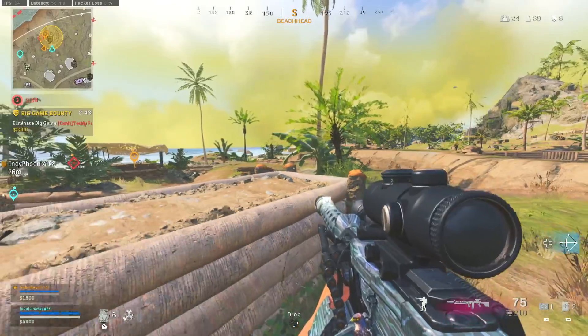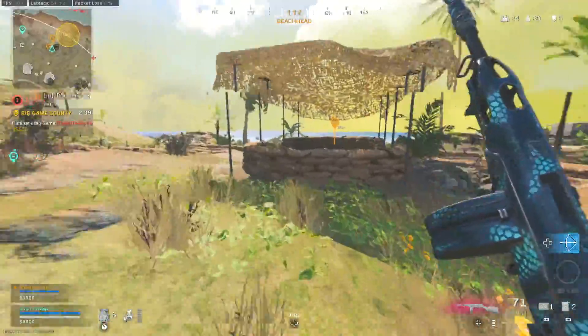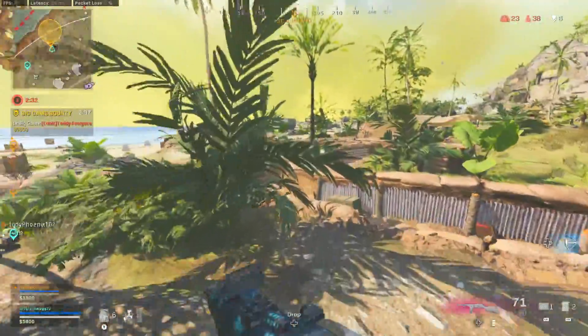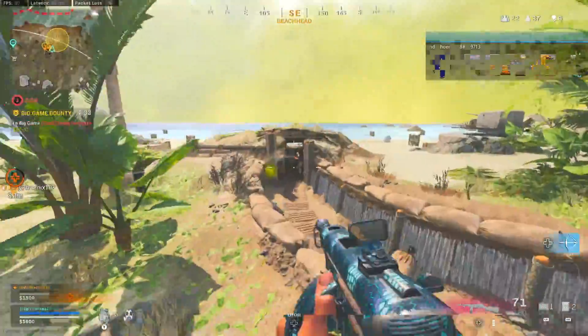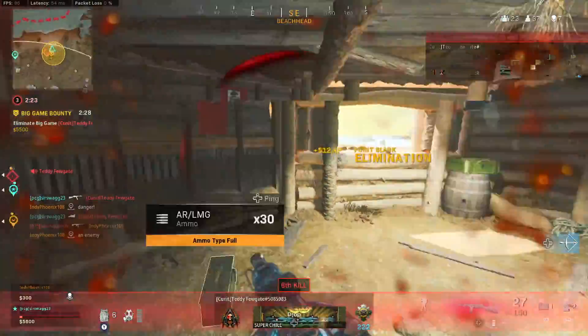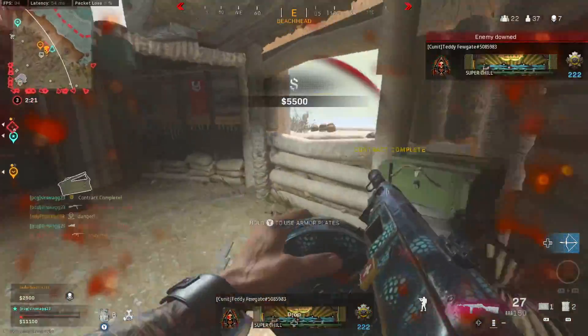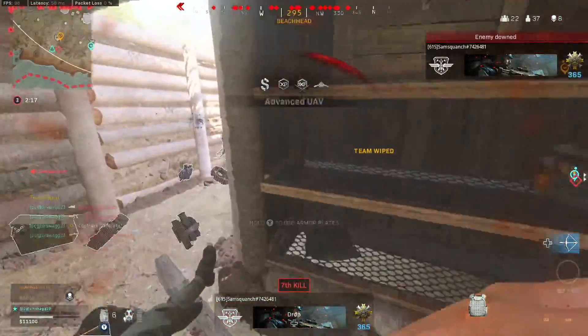The ninth best SMG is going to be the PPSH from Vanguard. This is one I don't see being used nearly as much as it should be. It's sort of like the Modern Warfare MP5 from way back in the day. This is the best hipfire sub you can ask for — it not only has a really fast fire rate, we have a huge magazine of 71 rounds, and one of the better end time to kills at 650 milliseconds while also being super mobile.